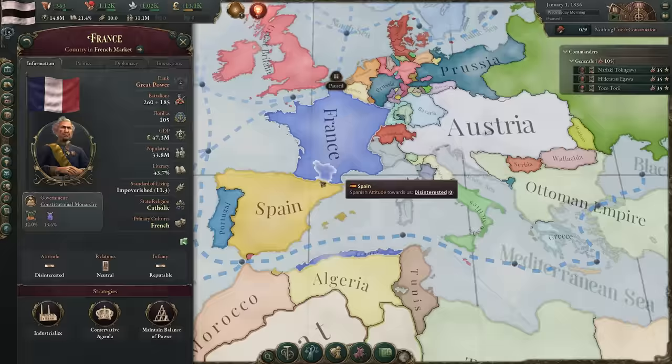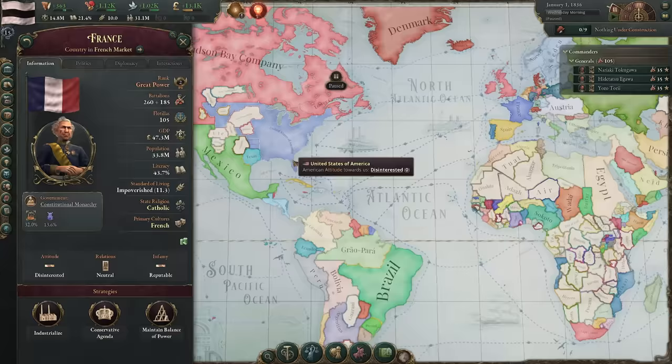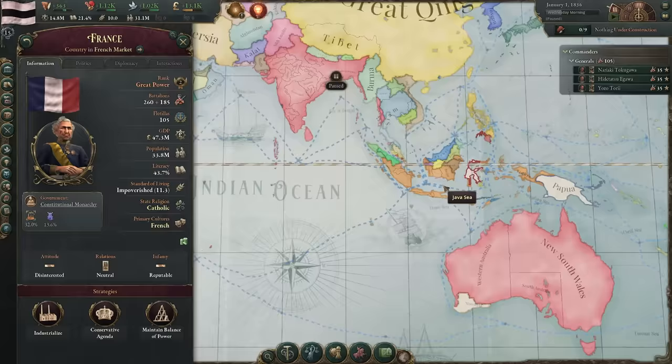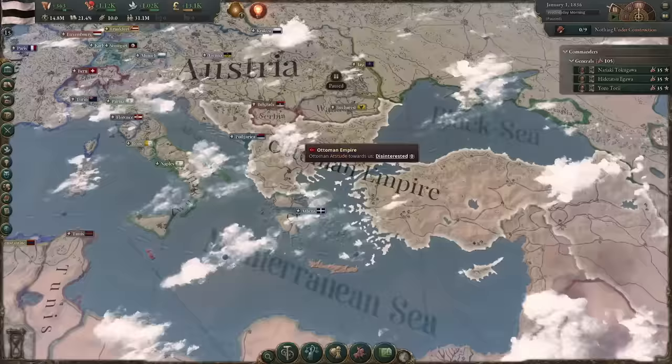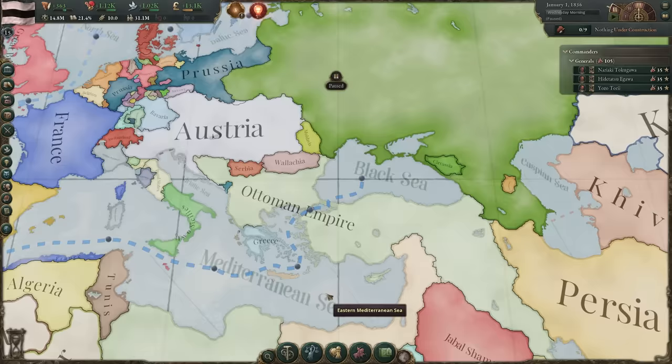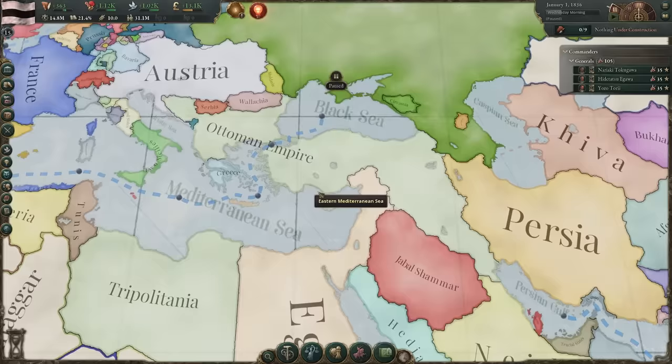France is arguably the greatest land military power in the game, soon to be superseded by Prussia and potentially Russia. The Ottoman Empire still exists — the heir or conquerors of Byzantium depending on how you look at it — and unfortunately this is where the groundwork is laid for the Ottoman Empire to collapse and become modern Turkey and all the successor states in Western Asia and the Middle East.